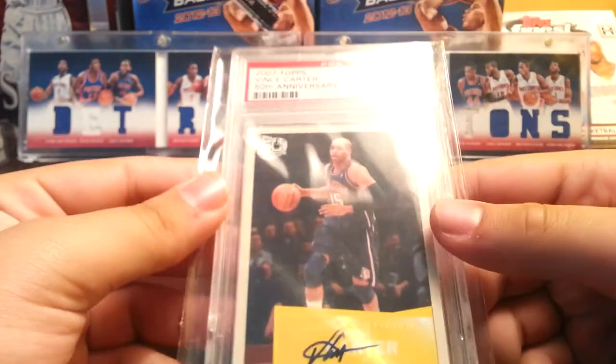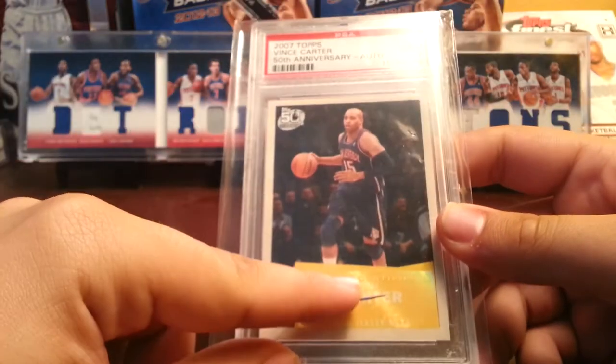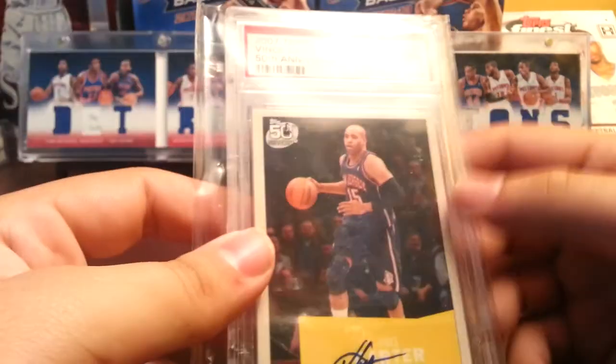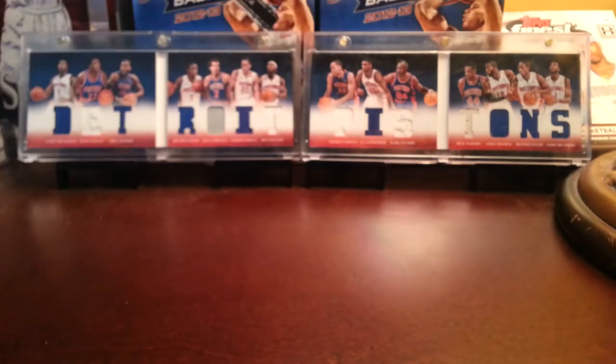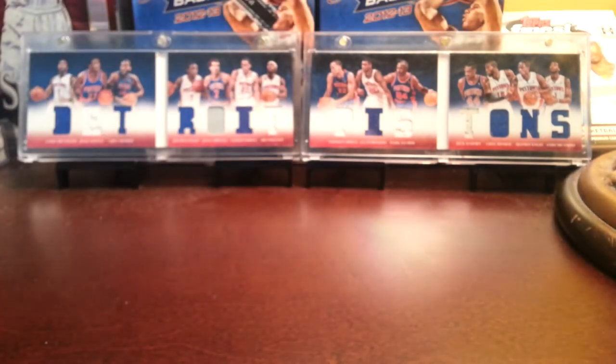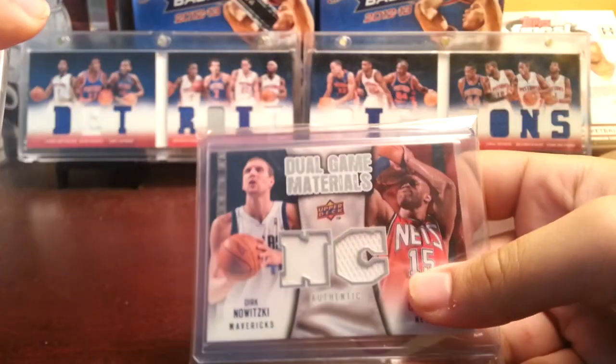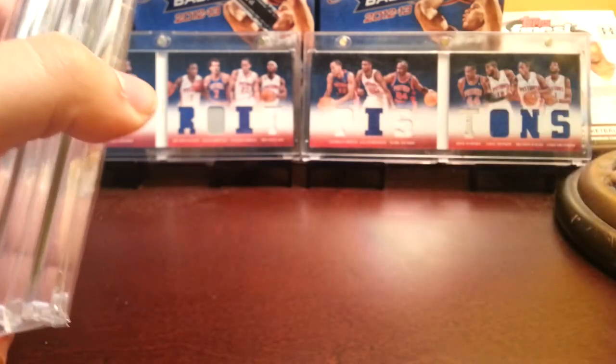And I also have the auto, out of PSA 7. I don't know what's wrong with this card to be honest. Maybe I'll just crack it and look at it one day, but for now it's staying like that. Alright, a few more — five more cards left. So we got a nice jumbo jersey out of Brilliance. We got a dual jersey with Dirk from Upper Deck.